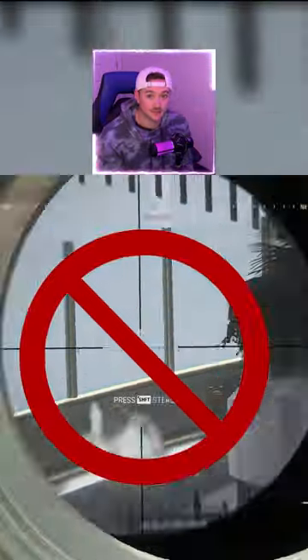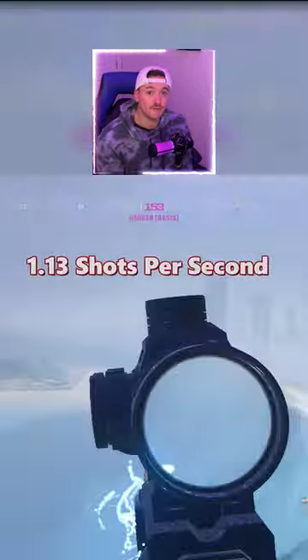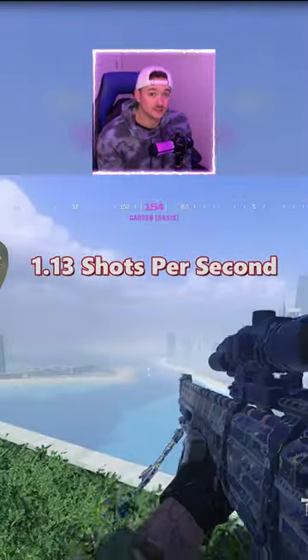However, you cannot aim down sights in between shots. So although the hip fire rate with these two attachments is just under a shot per second, the fire rate for a perfectly accurate shot is 46% slower.